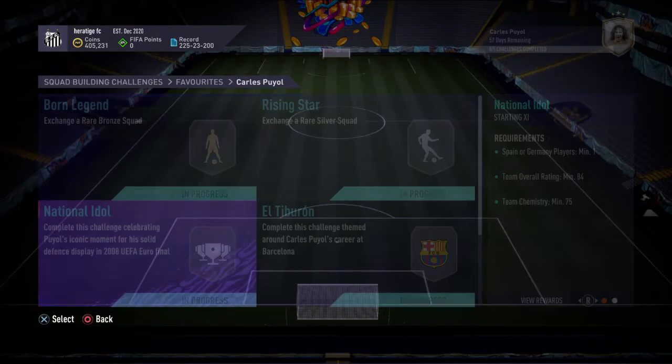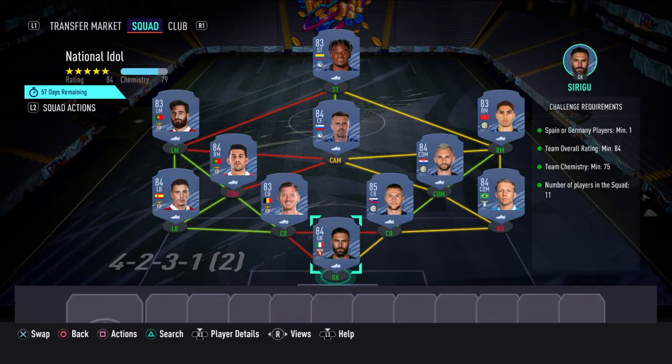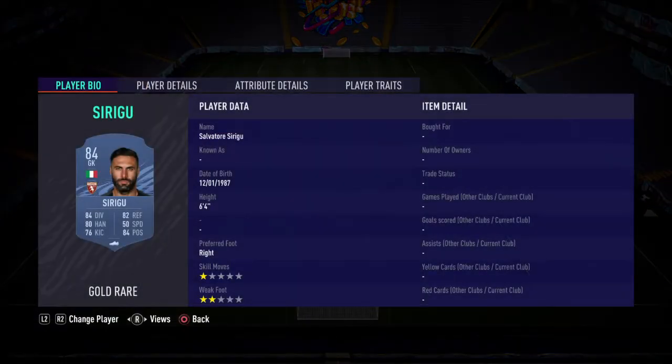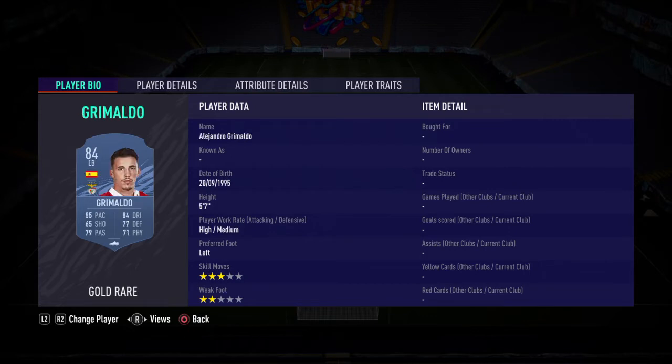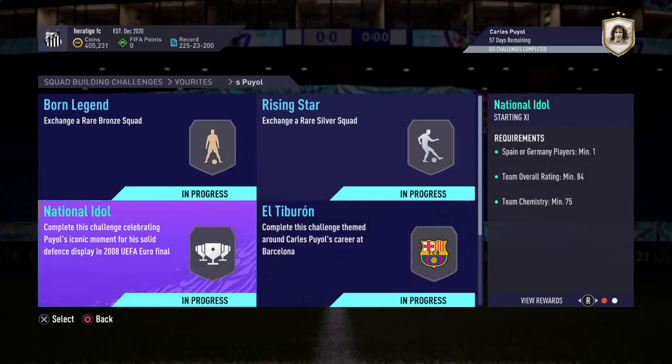Now if we move on to the next few, we have National Idol. This one costs us 80k. We've got Sirigu in goal, Lukas Leibert at right back, Skrinyar and Vertonghen at centre back, Grimaldo at left back, Brozovic at centre CDM, Pizzi at left CDM, Hakeem at right mid, Rafa at left mid, Ilicic at CAM, and Zapata at striker. You just need a Spain or Germany player - we went with Grimaldo for our Spanish player.